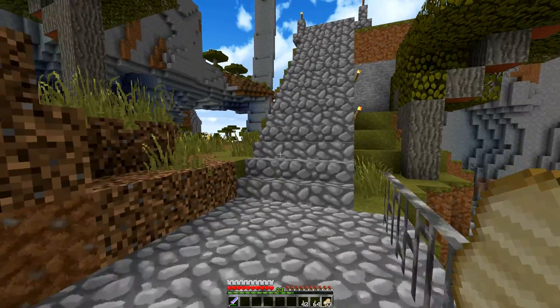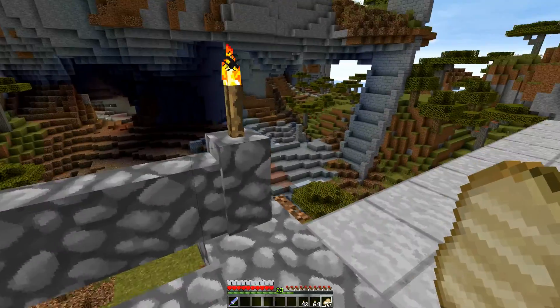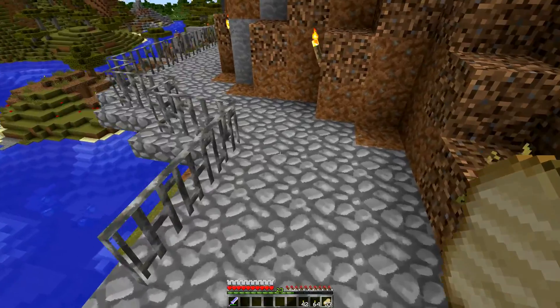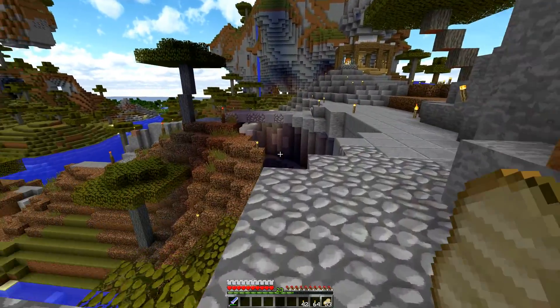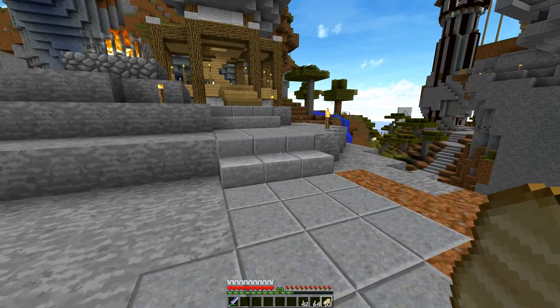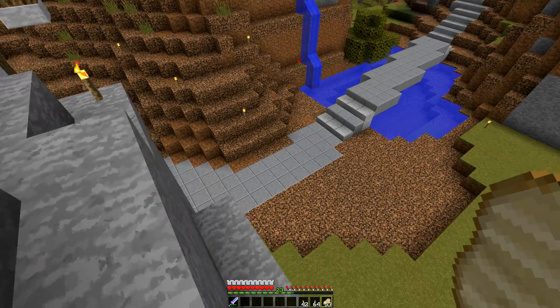I may redo some of this — maybe not, I don't know. This is one of the other guys' walkway project. I might need to incorporate using the iron bars as safety railings in some of my other areas — I think that would look nice.